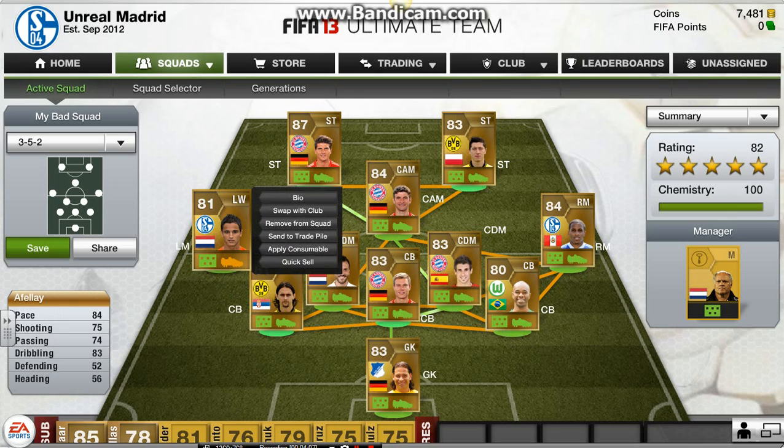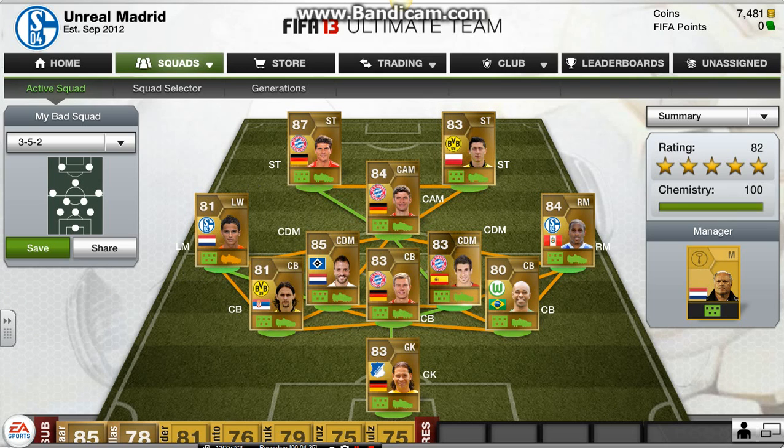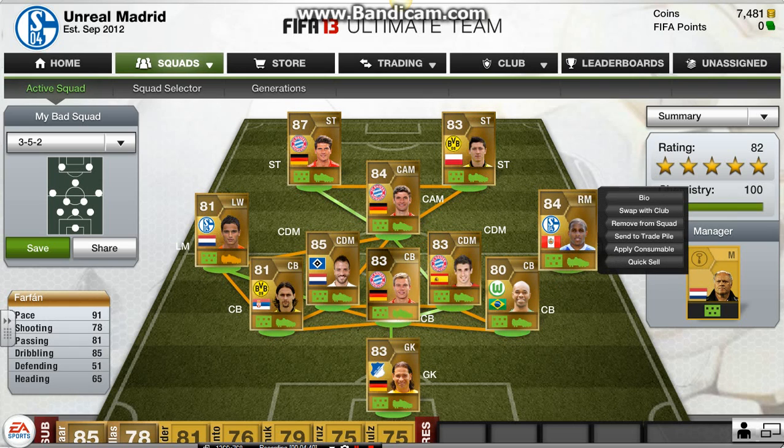At left mid, I have left wing Afili — that's the only reason I don't have 99 chem to start off. He's brilliant, and I was really surprised when I saw his price. 84 pace, 83 dribbling, and he's got 4-star weak foot and 4-star skill moves — and he's about 900 coins. That just really surprised me. Definitely worth 900 coins. If you don't think he's worth 900 coins, you're crazy. Definitely get him, unless you can afford Ribery, and if you can, lucky you.